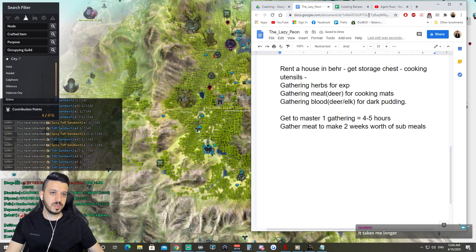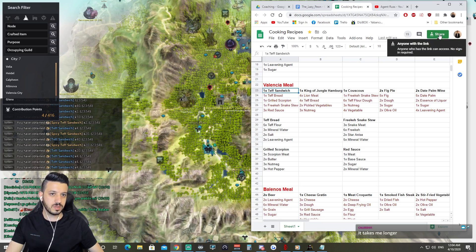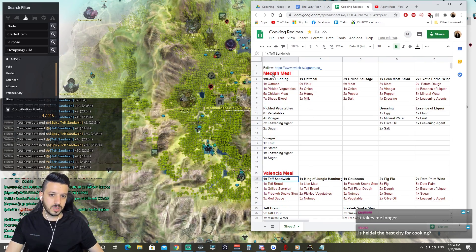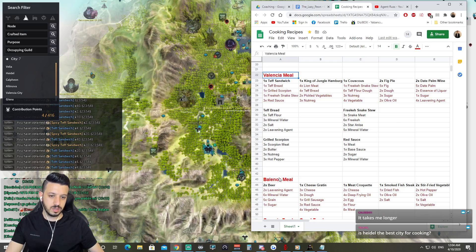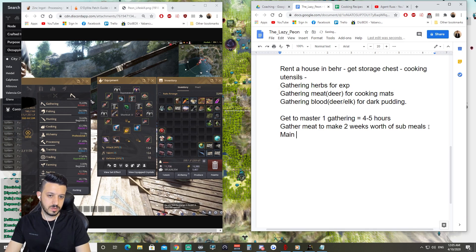When I say meals, I can share the spreadsheet with you. We will focus on cooking either Media, Valencia, or Balenos meals, or all of them depending on the situation. The main idea is always: gather for XP and cook while recovering energy.